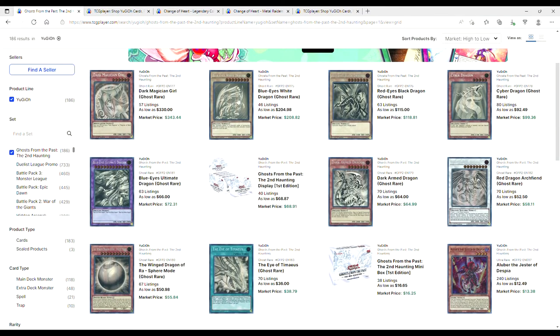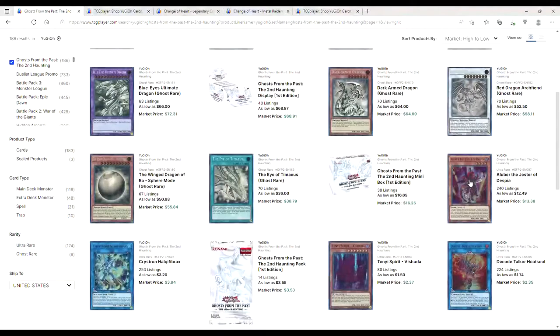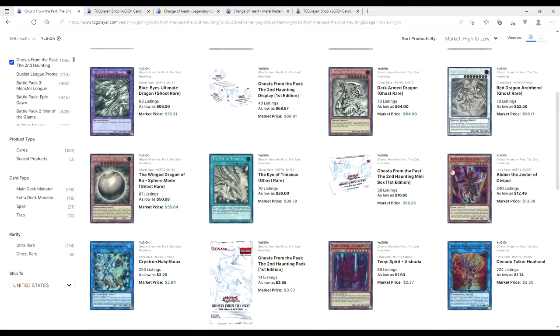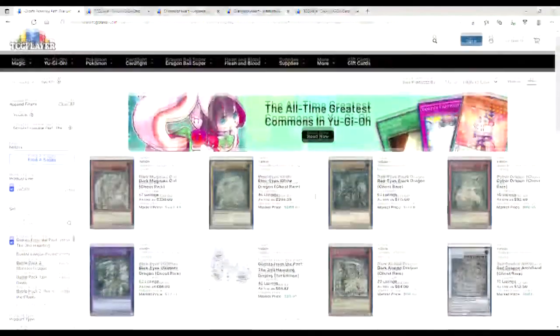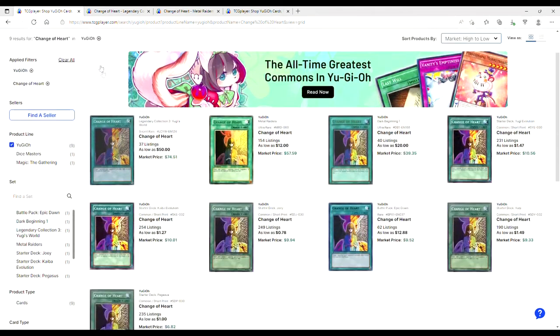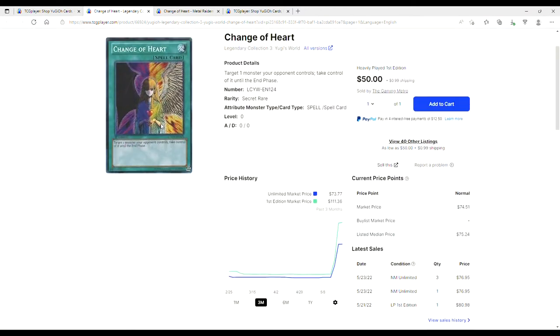Dark Magician Girls and Blue Eyes are holding the line. Aluber is at 12s — I'm pissed because I just bought two copies at like 15 a piece. We also have a special deck profile coming. We're playing 60 cards with two copies of Aluber and three Brand Diffusion. It also plays three Demise, Land Set Rotation, Metaverse, and three Mystic Mine — we're going full cheese.